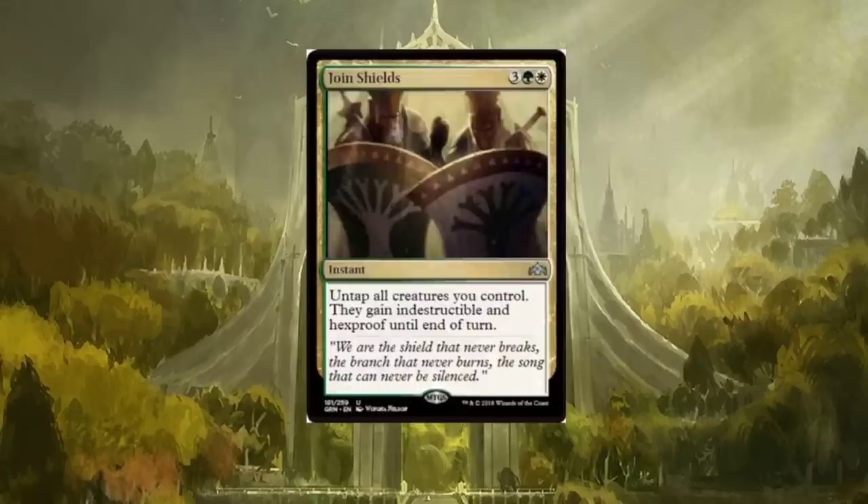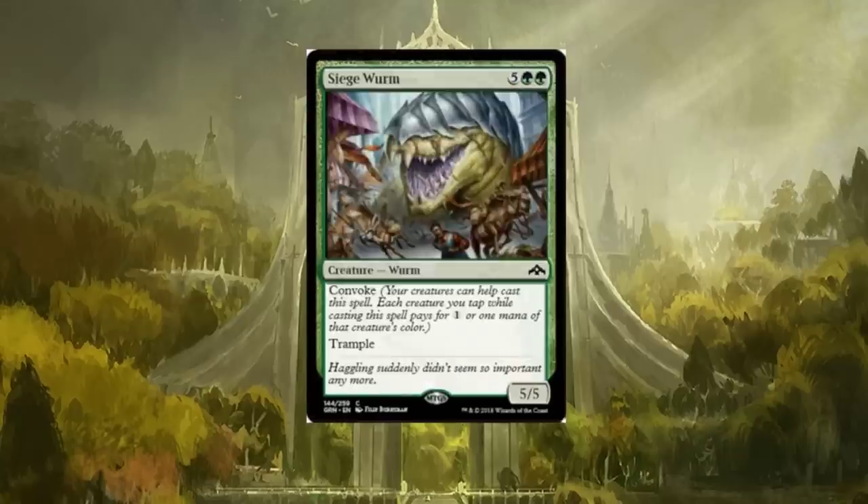Joinshields is a five-drop instant: untap all creatures you control — they gain indestructible and hexproof until end of turn. A lot of indestructible stuff going on in this set. I like that it has hexproof as well, and being an instant is great. Five mana is a bit steep since there are cheaper cards that grant hexproof, but adding indestructible on top makes it worth it. It'll see play as a one or two-of and it's going to change games for sure.